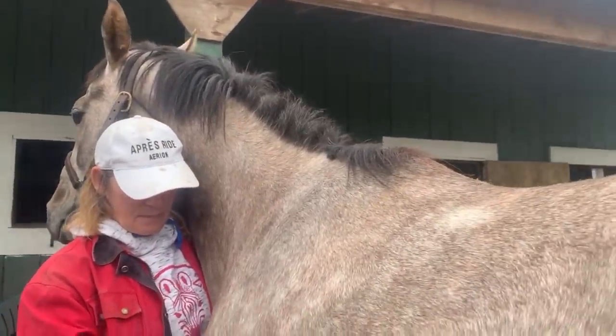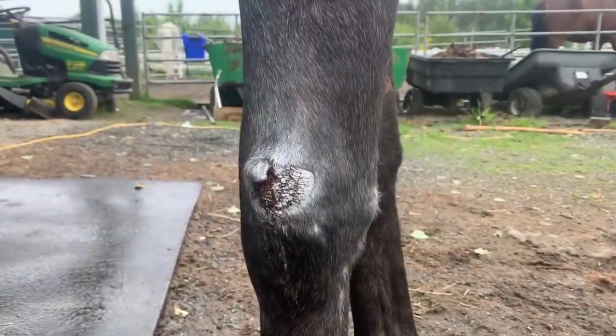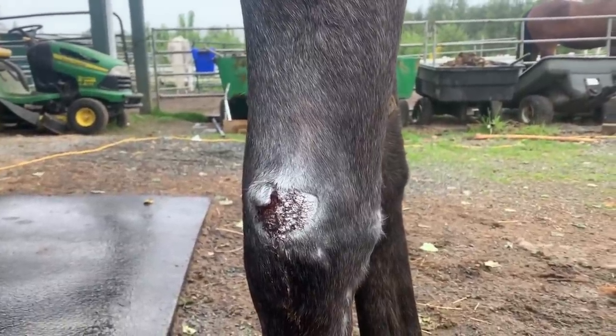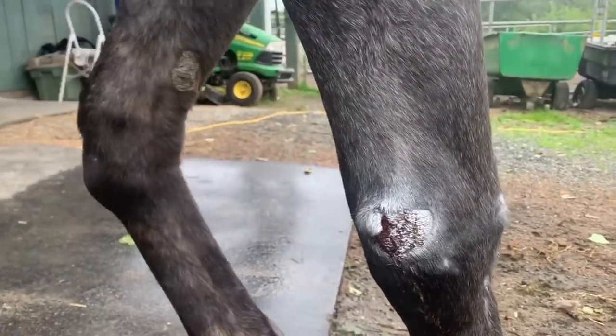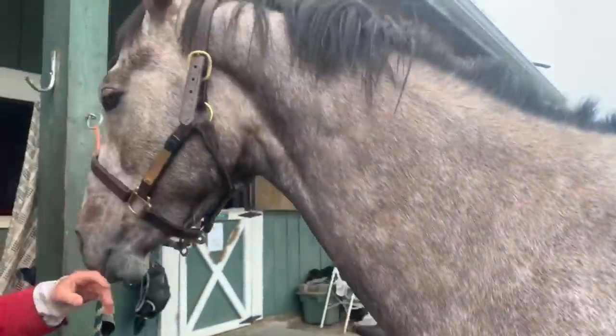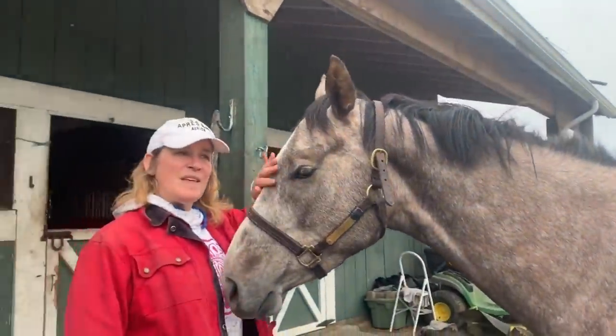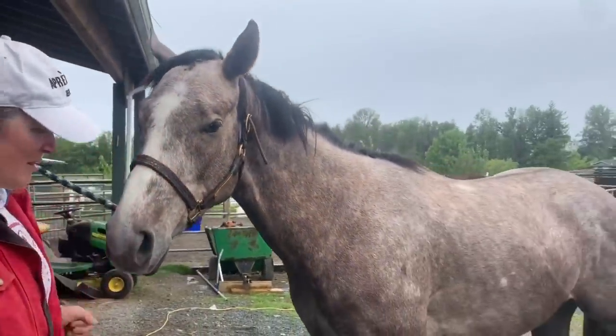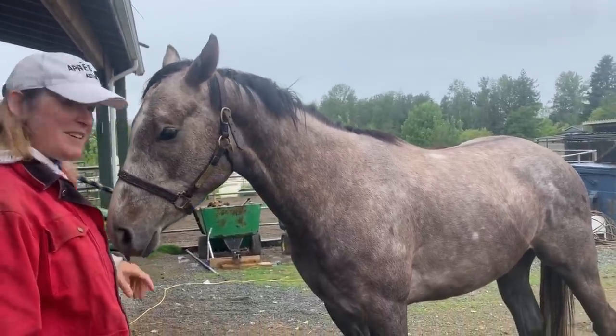He hasn't been ridden in about a year or so. His mane is all around — what has he done to his mane? His knee is starting to scab over; it's really just the skin that needs to close. It's shrunk a lot and that really nasty thick skin flap is dying and will fall off. The vet said to use it as like a skin band-aid if we can, even though he keeps flipping it up like a roof instead.